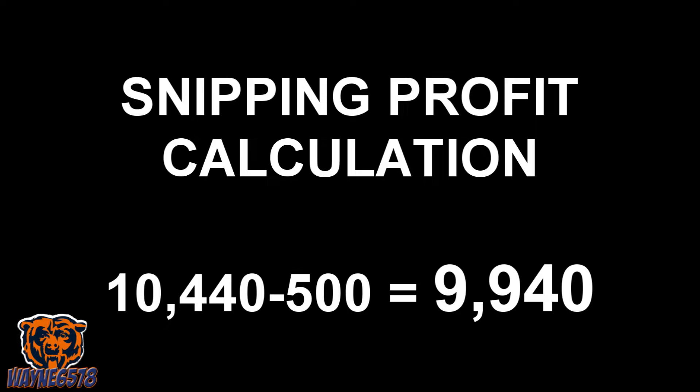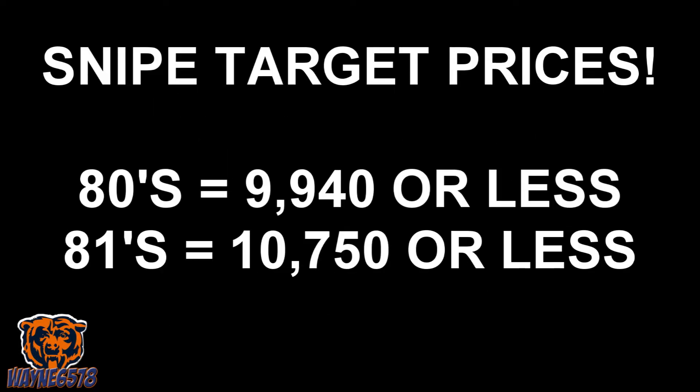This is the total we'll be looking for. So to make coins, we are looking for 80s to be about 9,940 coins or less, and the 81s to be about 10,750 coins or less.